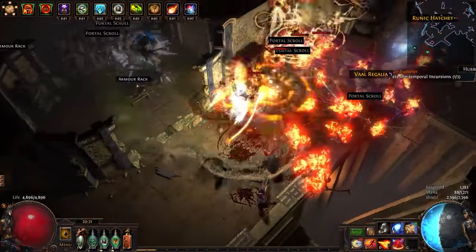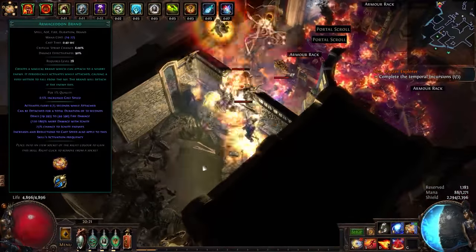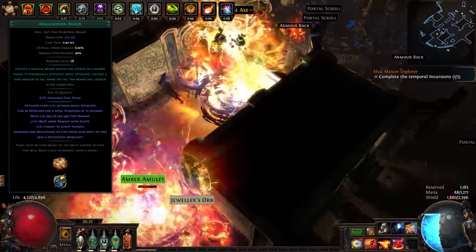Armageddon Brand does as its name implies — it brings upon the Armageddon on its enemies. It wreaks havoc upon monsters and your screen alike, bringing down a meteor that slams into the ground, causing a large area-of-effect explosion.